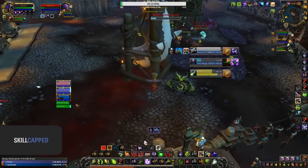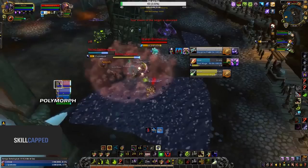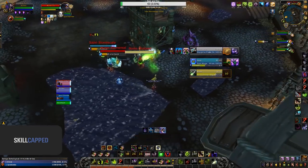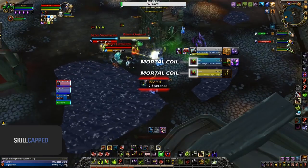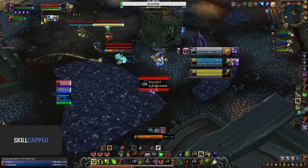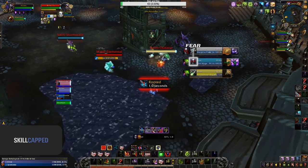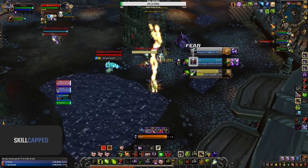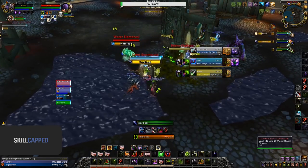Shortly after the Mage comes out of Ice Block, the enemy once again looks to do a setup onto the Shaman, with a Polymorph onto Aratross's Paladin. Watch again as he single-handedly peels yet again, swapping from offensive play to full defensive, as he's forced to react and the enemy team has recovered. Aratross coils both the DPS and then spams Fear onto both of them, completely shutting down both the re-Polymorph from the Mage as well as the Rogue's damage, allowing his team to survive thanks to his peels.